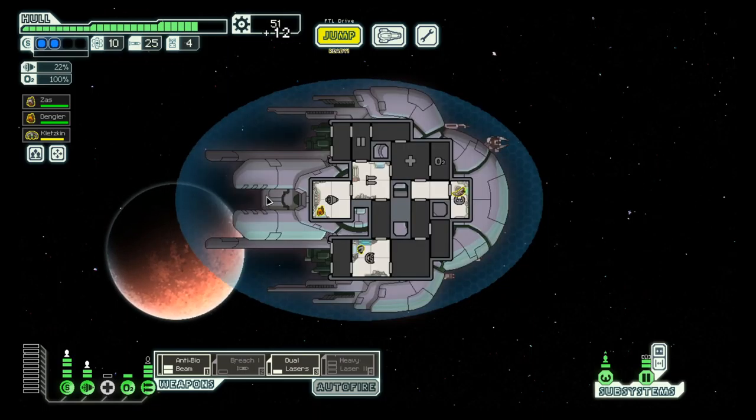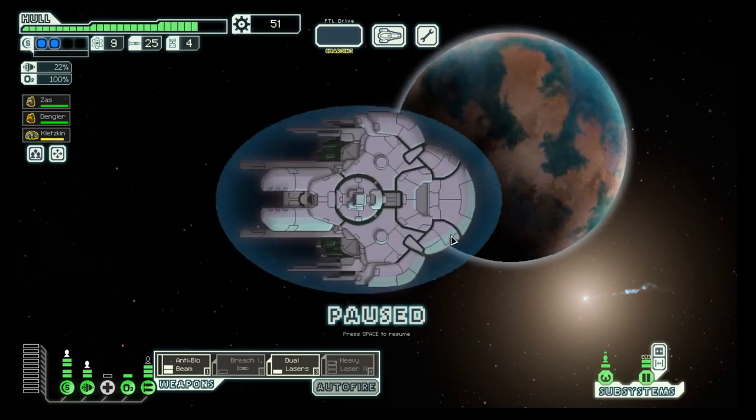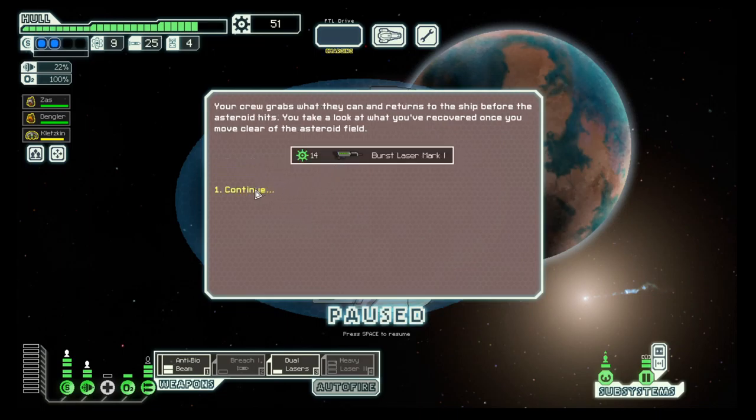Participate in their study — more free stuff. Then up here to the distress beacon. Search for the ship.